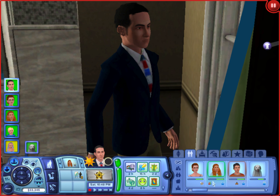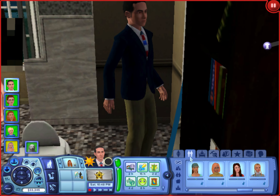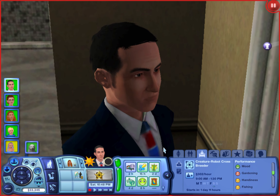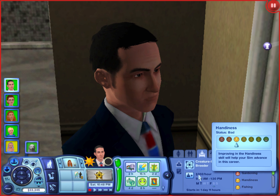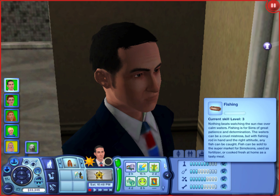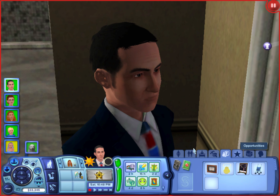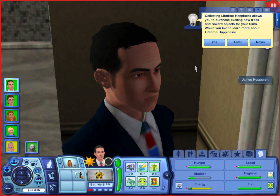He started out with really good relationships with everybody in town — I cheated them all to full — but some have dropped, which is strange. He wants to work on his gardening, handiness, and fishing. He has level seven logic, level three fishing, level six gardening, and level five handiness.